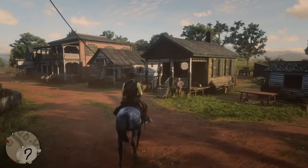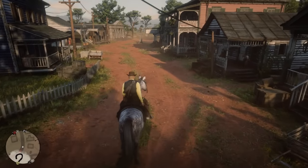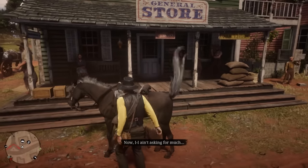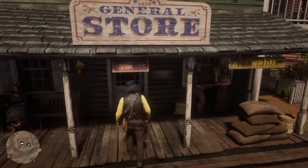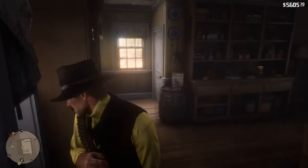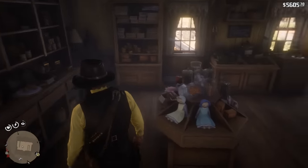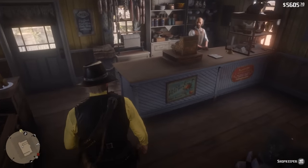We're going to go ahead and commit a little bit of a robbery here in Rhodes, and we're going to explain how we get away with it. We want to make sure we have our horse pointed in the direction that we can quickly escape in. We're not going to put our mask on until we're either walking through the door or until we're inside — I like to do it once we get inside, so none of the people outside are freaking out about your presence.